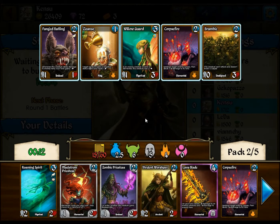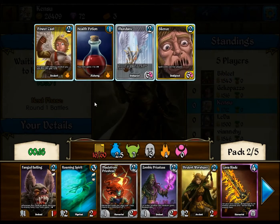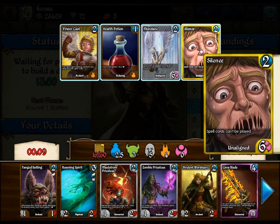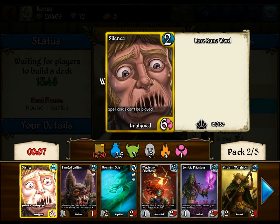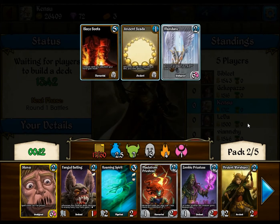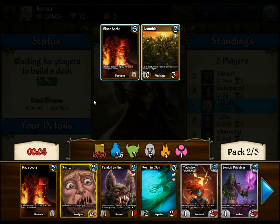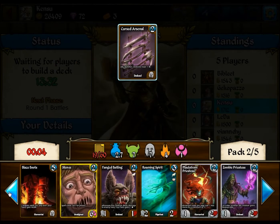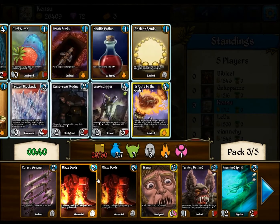I think I'm gonna grab the Batling here. I was thinking about the Corpse Fire. Silence wield. I'm gonna snag the Silence. That's not far from playable — that's pretty good. Play a big Stompy Creature and then Crush. I think that's three Blaze Boots, so I don't need any more. Didn't have to waste any picks on them.